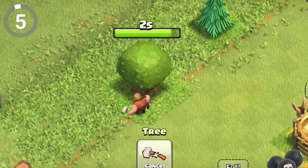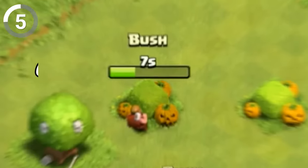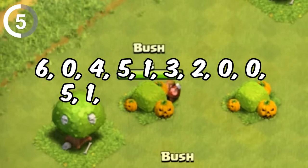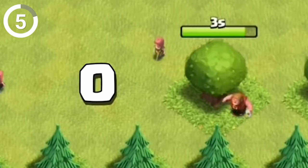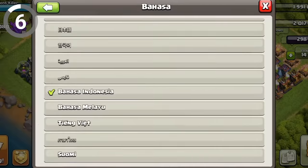Those gem rewards you get by removing obstacles from your village actually follow a specific pattern of numbers on a loop: 6, 0, 4, 5, 1, 3, 2, 0, 0, 5, 1, 0, 3, 4, 0, 0, 5, 0, 1, and 0. But wait, there are a tad bit too many zeros in there, don't you think? Hey Supercell, remove the zeros.